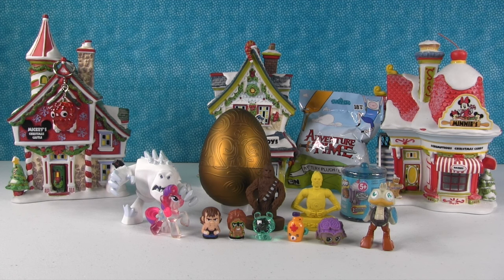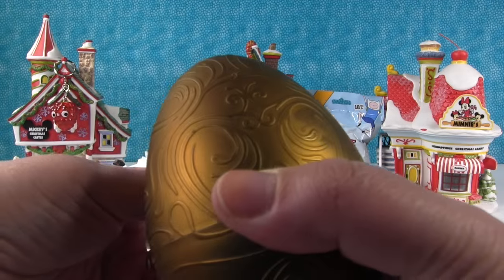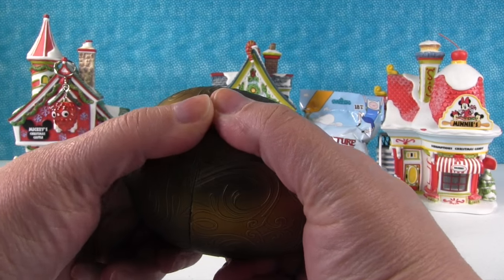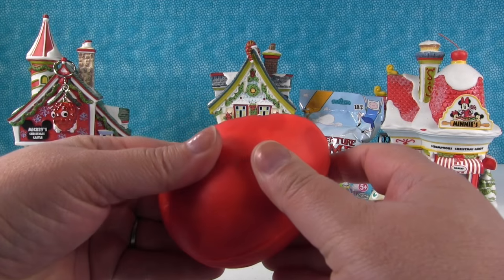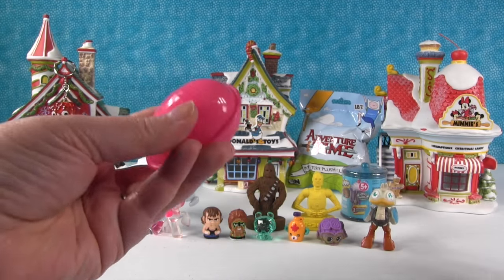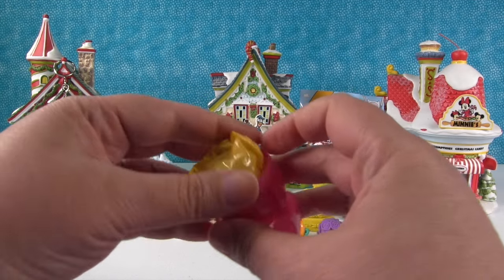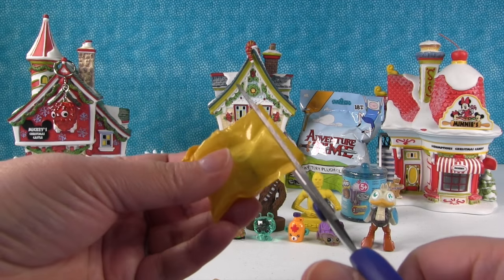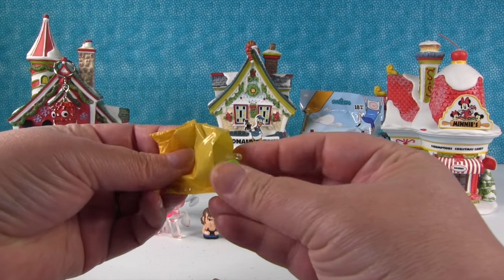Should we open the surprise egg now? There's the surprise egg in our super high-tech surprise egg holder, which is a bottle cap. This thing is heavy — I wonder what's in this golden egg. That's why it's heavy — it's filled with Play-Doh! I wonder what's inside the Play-Doh... another egg! And inside that egg — awesome — it's two Shopkins blind bags. I don't know if these are from series one, two, or three.